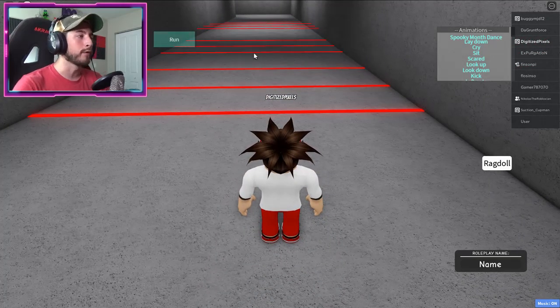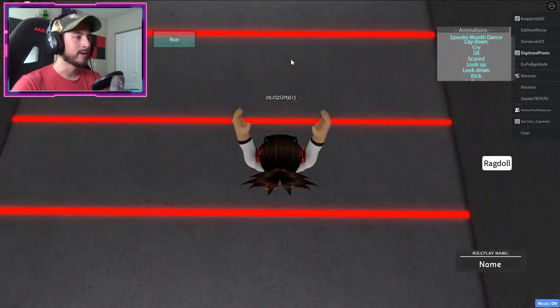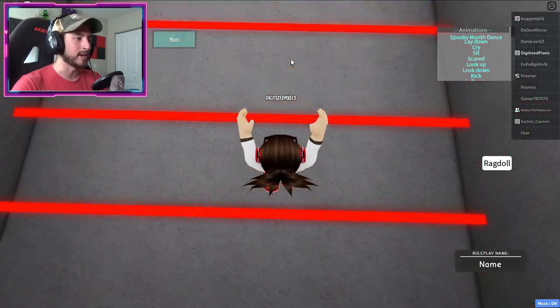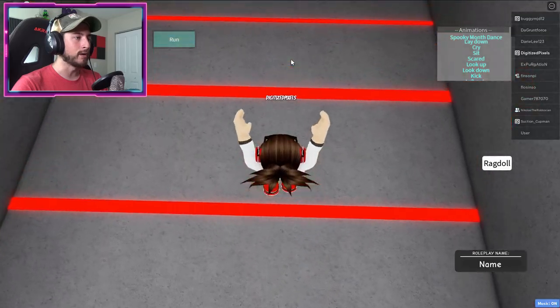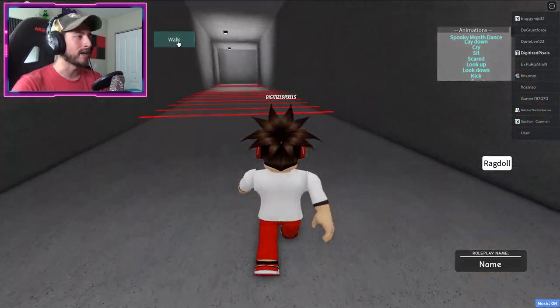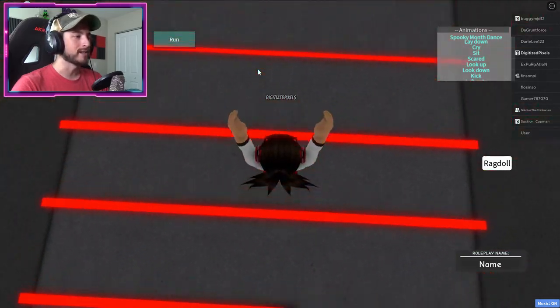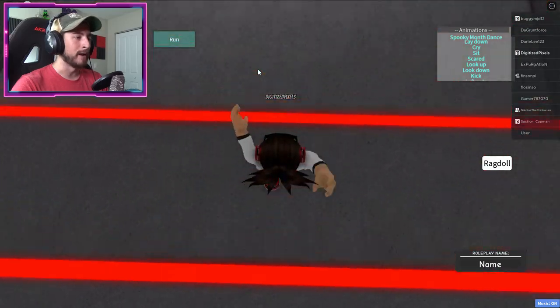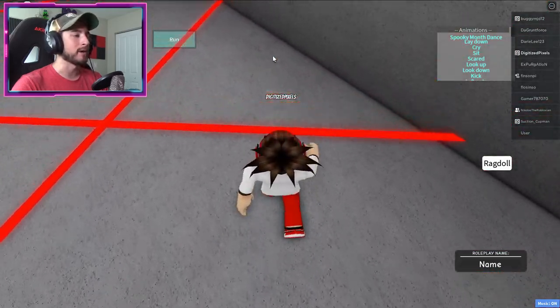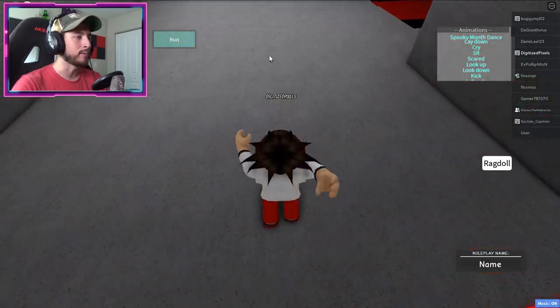I suggest turning off your run so you're on your walking animation, because trust me it will be a whole lot easier avoiding these Skittle french fries. Turn it on again if you want to get there faster. But here we go, another don't-touch-the-Skittle-french-fries section. I'm gonna go the safe way because I am big noob and somehow find ways of dying.